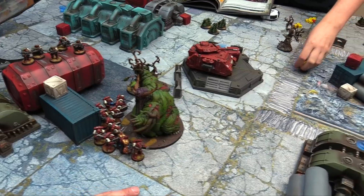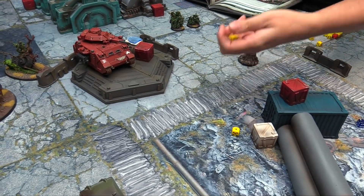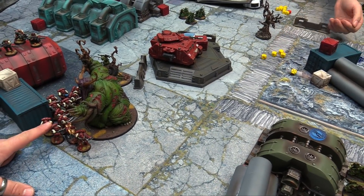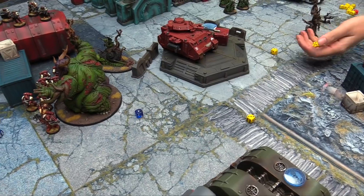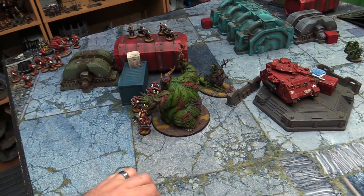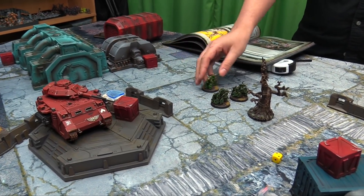Rotigus fights the Captain — Gnarod attacks on twos, threes to wound rerolling — two hits, three-up invul saves. The Captain passes. Rotigus's remaining attacks go into the squad — twos, threes to wound — one at minus one AP, four-up save — fails, loses a marine. The Nurglings fight — sixes to hit rerolling ones — no wounds. The Gnarlmaw fires — every unit within one inch takes a mortal wound on four-plus. The Captain: yes — takes one. The Lieutenant: yes — takes two, going critical. Rotigus charges in, makes it, consolidates. The Nurglings continue trying to fight. The Gnarlmaw keeps triggering mortal wounds. The tree tries to melt enemies — someone dies and Rotigus goes up to two wounds.